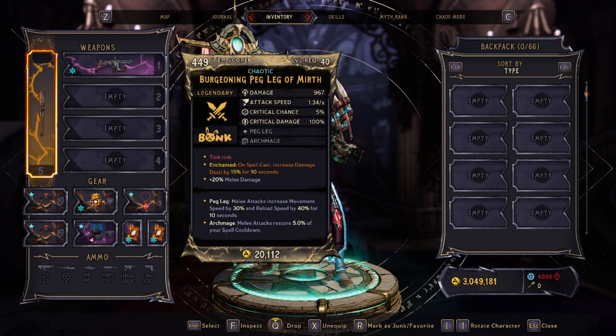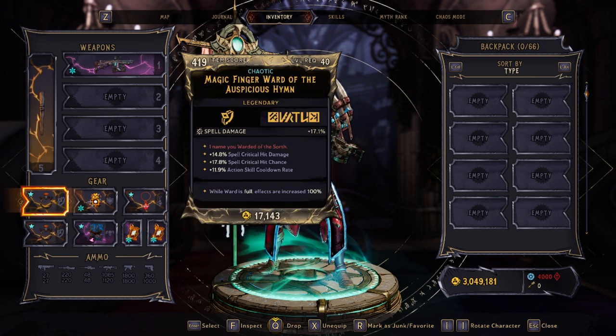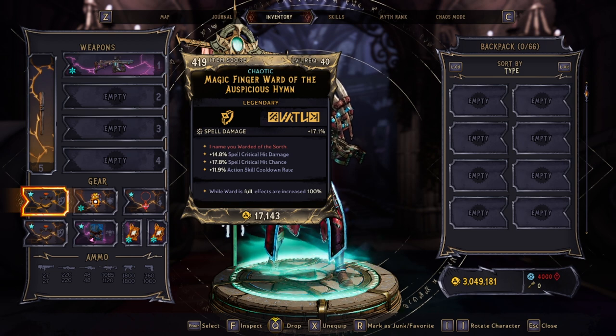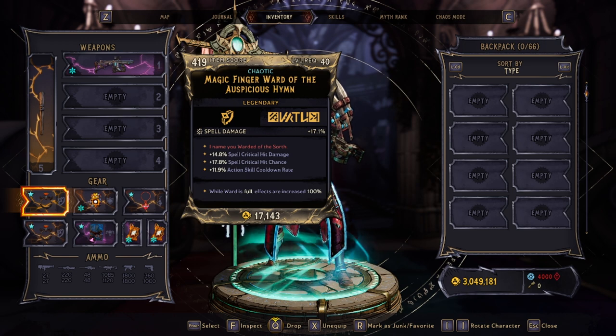For rings, I have two of the same: the Magic Finger Ward of the Auspicious Hymn. It gives spell damage, spell crit hit damage, spell crit hit chance, and action skill cooldown. Action skill cooldown doesn't matter to us, but the rest of the perks are absolutely amazing and they're doubled when our ward is full.